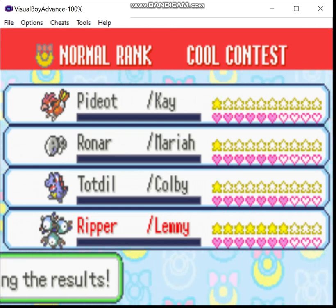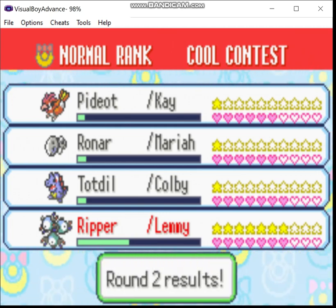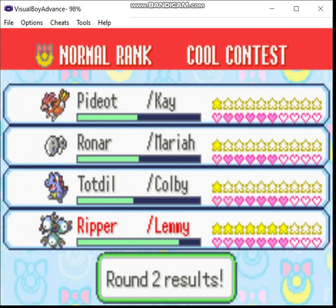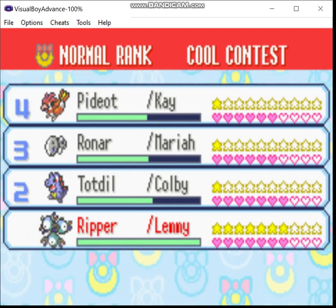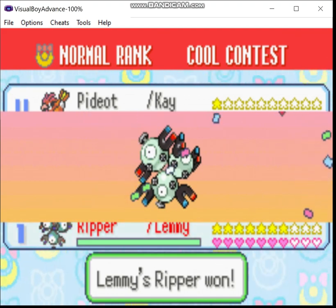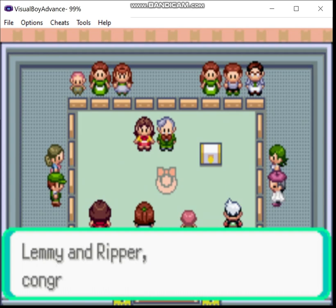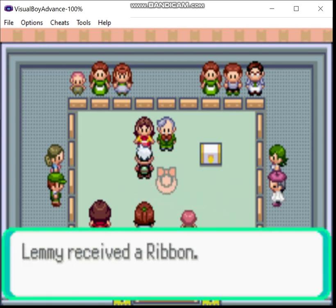I am pretty damn sure I won just looking at that initial appeal score. In the Master Rank contest, that's another story, because everyone kind of has a high appeal there, so it largely comes down to luck. The AI does kind of cheat a little, in the sense that it will do its best to try and target you specifically — the AI wins as long as you don't. That's our first Ribbon.